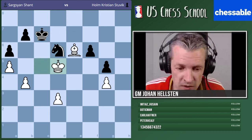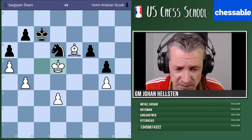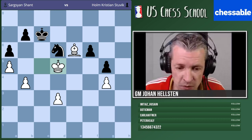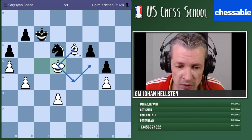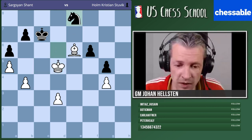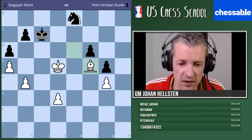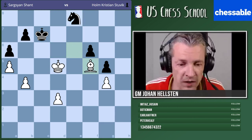King d5 — of course I'll move my knight somewhere. I know that they will move their king this way, so I must try to create some kind of barrier. Knight d8 was played in the game, and here you just retreated the bishop.